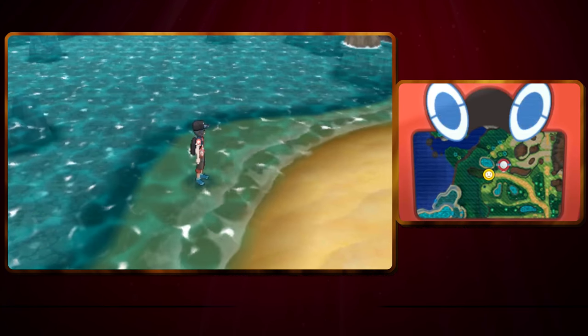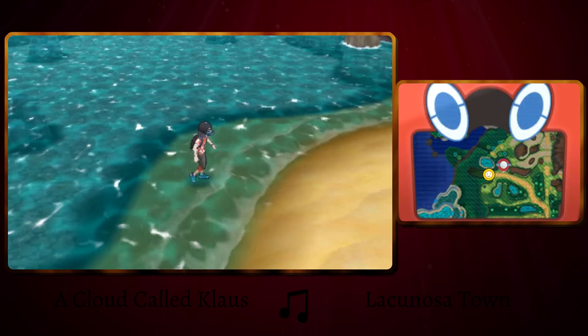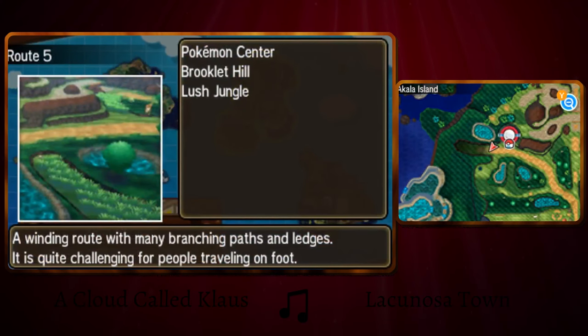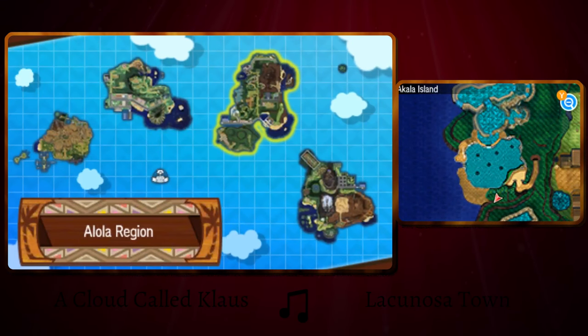Hey there, I'm Daniel, and in this video I'm going to show you how to get an Alamomola in Pokemon Sun and in Pokemon Moon. So right now I'm standing in Brooklet Hill in the Totem's Den on Akala Island, which is all the way down here.